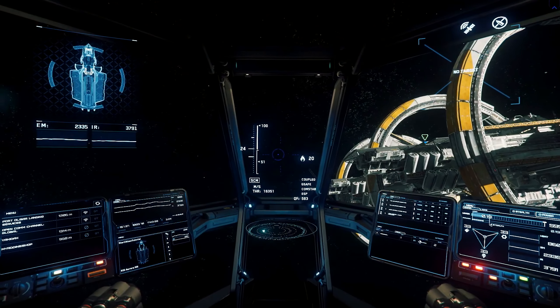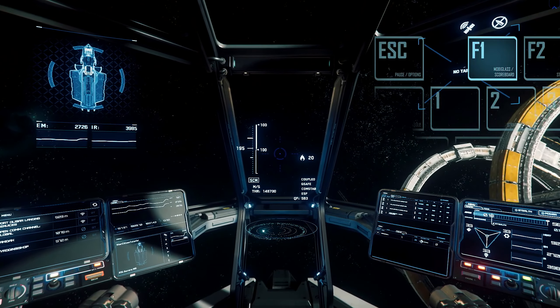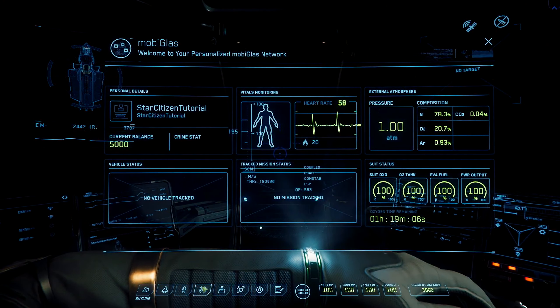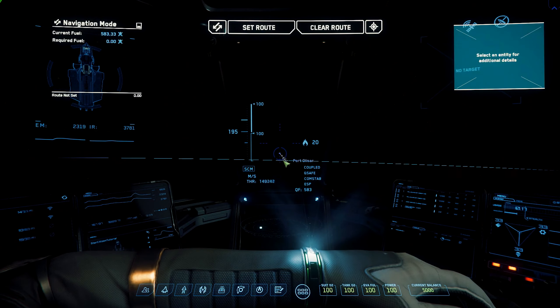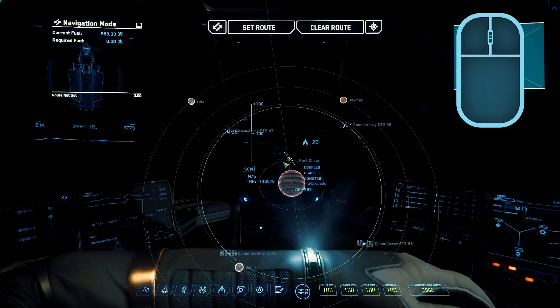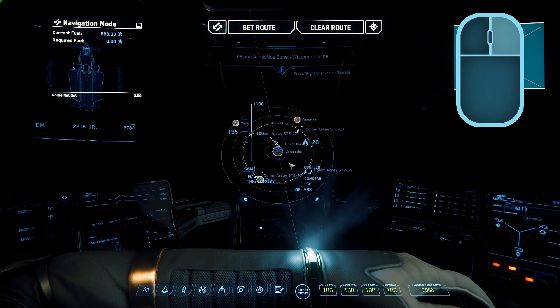Now let's select a destination. We can do this via the Skyline feature in the MobiGlass. Press F1 to bring up the MobiGlass and navigate to the Skyline application. You can also automatically open Skyline using the F2 key. Once in the app, you'll see this nifty 3D star map. You can use the scroll wheel to zoom out, the left mouse click to rotate, and the right mouse click to drag the map around.